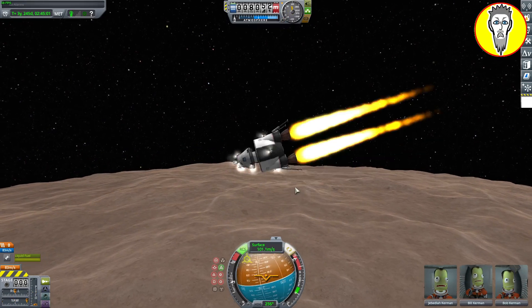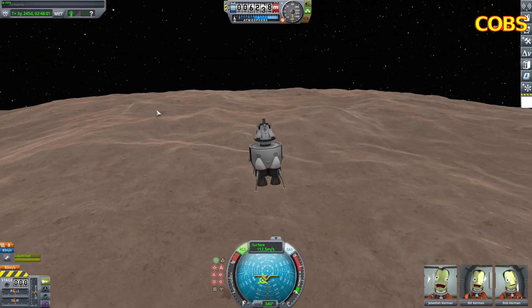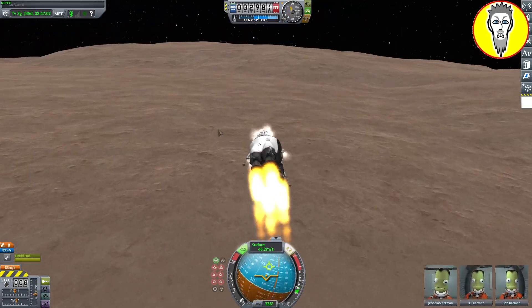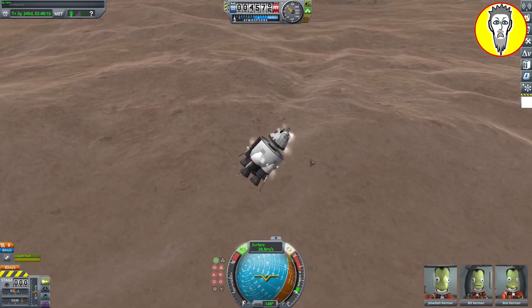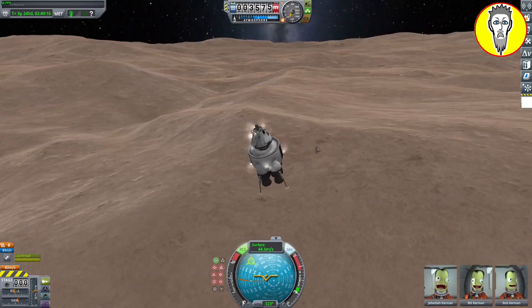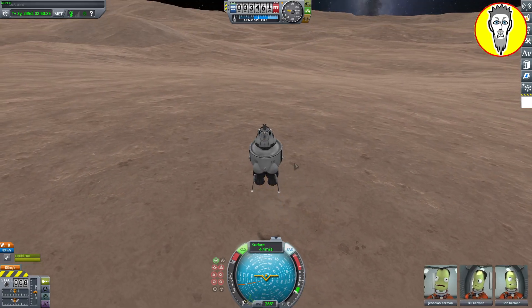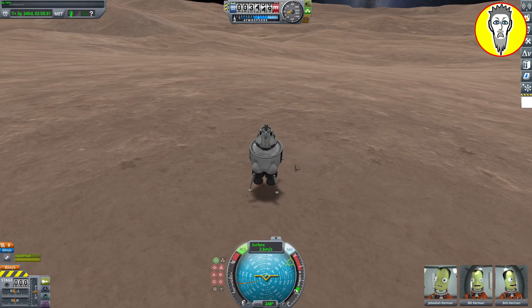Let's just kind of get ourselves down here. I don't know what's going on here but we'll just kind of swishy-swishy our way down. There we go. Let's find ourselves a little flatter spot here somewhere. Push our way down to the ground. The gravity is so weak on Moho — even just one little pulse, even with your main engine turned way down.